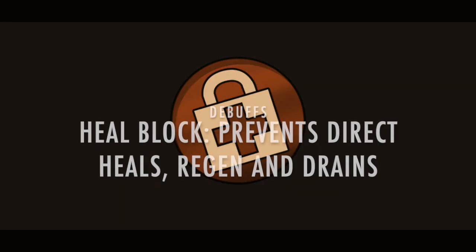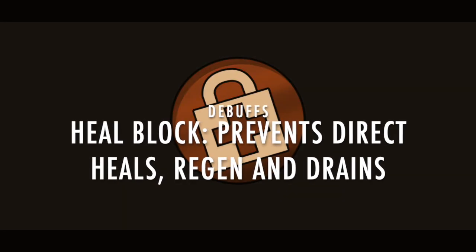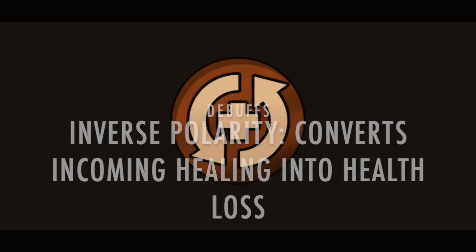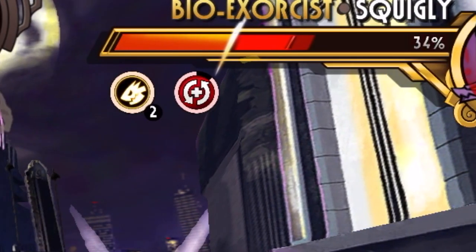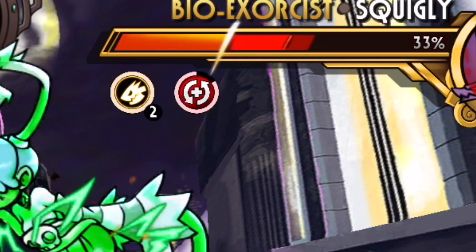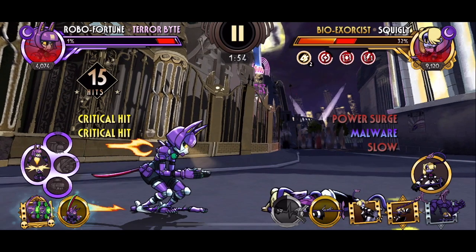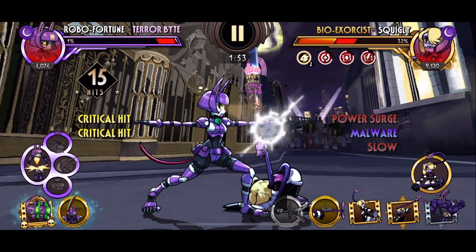Next up is Heal Block, represented by a padlock with a red cross. It prevents any form of healing while the debuff is active. Next we have Inverse Polarity, which is represented by two arrows forming a circle with a cross in the center. It converts all healing effects into health loss. This includes Regen, drains, and Miasma effects. Notice how the Bio Exorcist's drain is causing her to gradually lose HP because of Inverse Polarity. Special thanks to Naruto180 for letting me duel their Bio Exorcist for this recording.